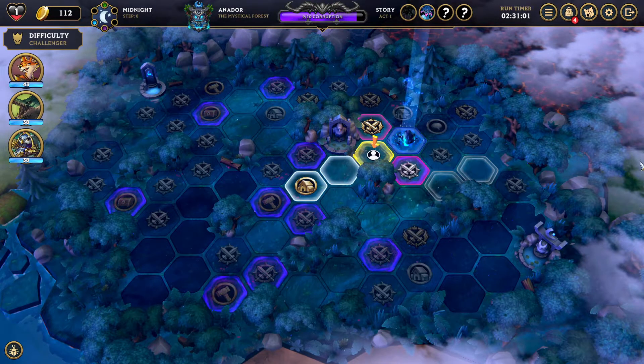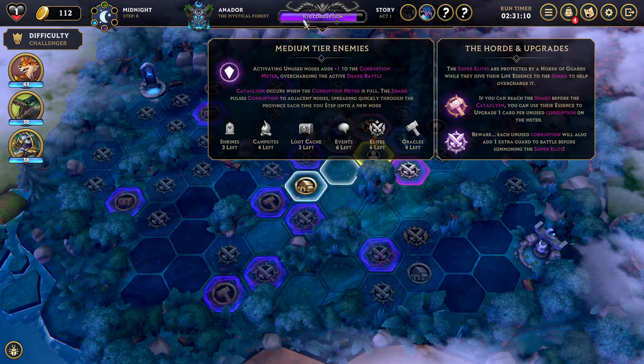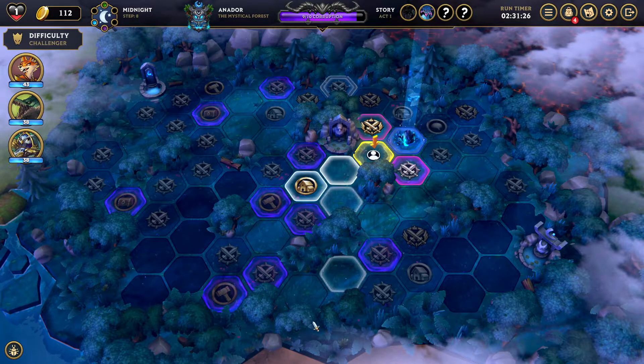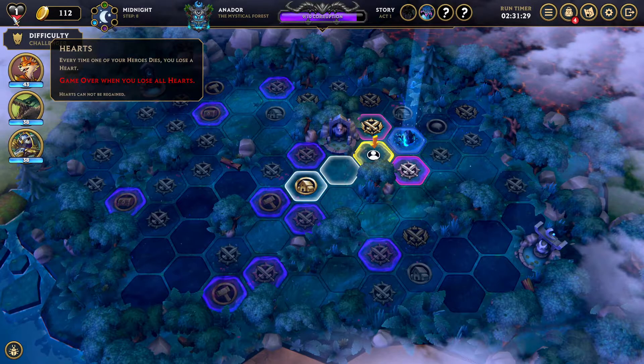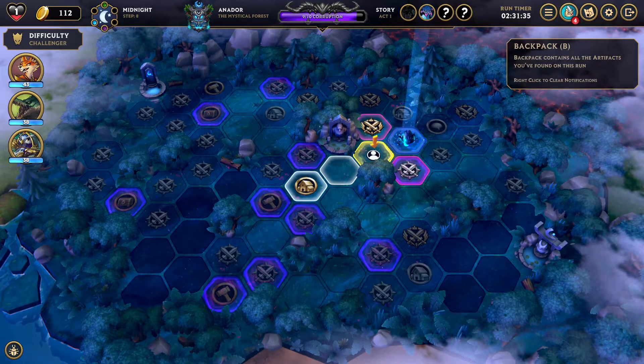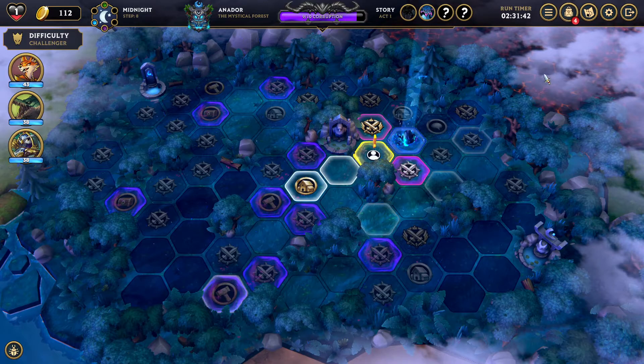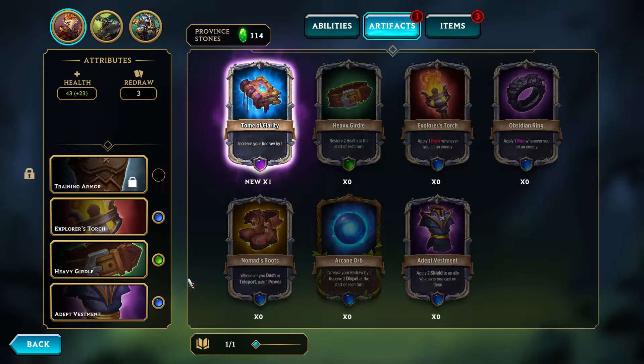That was fun. To recap what happened between this and the last episode: we've been tracking around down here, we were at three corruption out of ten, and I've been working up towards the Noxia fight at nine corruption. I think that's the best way to go given how the horde and upgrades thing works. Some important recapping: we lost a heart, Ragnarok died in an elite fight — really rough — and we're down to one heart. If we lose one more heart, it's game over.